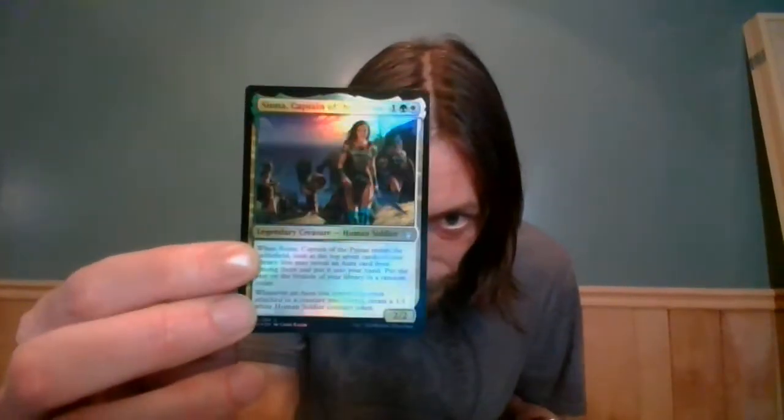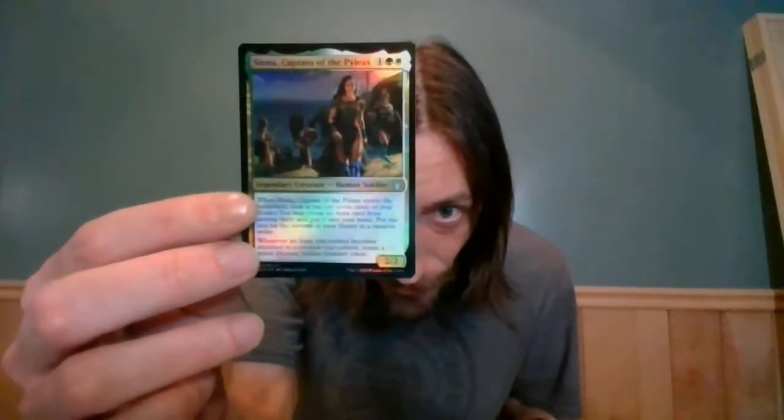Three packs left — I am at eight mythics and two extended art foils. I would love to get to ten, I have yet to see anyone open ten, and I've got three packs to do it in. One pack had three mythics in it, so who knows, maybe we'll get there. Another card I really like in foil: Siona. The sky and the water really really pops in the foils — I absolutely love it. Another Mystic Repeal.